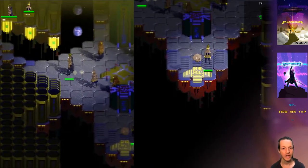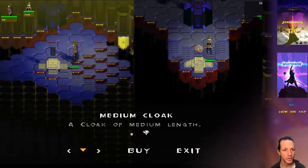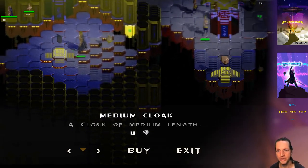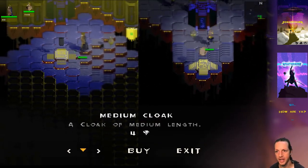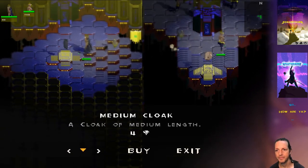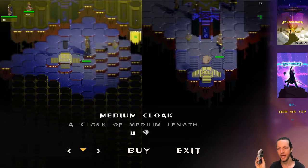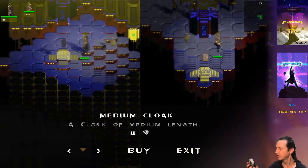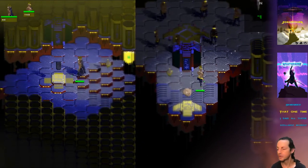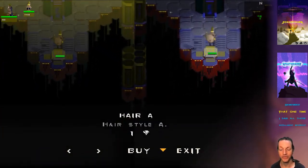So for now, with this split-screen environment, whenever one player goes and initiates the menu, the other player can still run around and do their thing. But if they try and initiate a menu, it just won't work. Even if I press the Start button on my gamepad — my gamepad is controlling Player 2 — nothing happens. But if Player 1 goes back and exits the menu, then control resumes and the other player can go and initiate a menu. That's kind of how it's working for now.